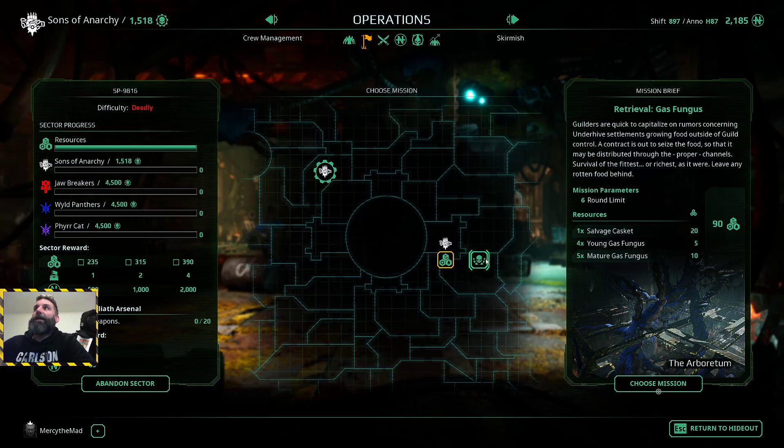You come in here and choose from different missions. If you choose one, the enemy gangs will also choose missions. If one of them happens to choose the same mission as you, you'll have a battle. Whoever wins gets a portion of these objectives - whatever they managed to capture - and that adds to your tally here, which carries over throughout the missions in this sector. At the end of the sector, depending on how many objectives you captured, you'll get these rewards.